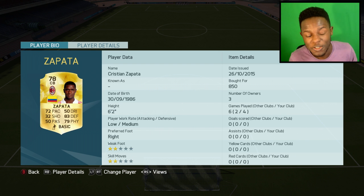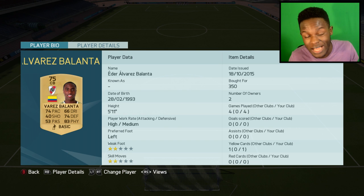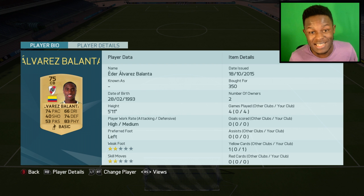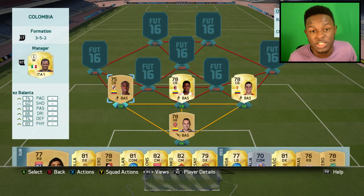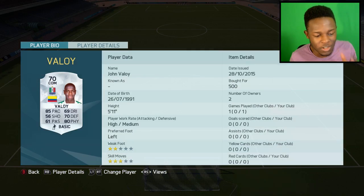Zapata is 6'2", which is great for a defender, and only cost me 850 coins with a low-to-medium work rate, which isn't too bad. Finally we have Volanta — I hadn't used him before building the squad. He has 74 pace, 83 physical, and the way he just gets through people in game is insane. Only cost me 350 coins, so that was really cheap.